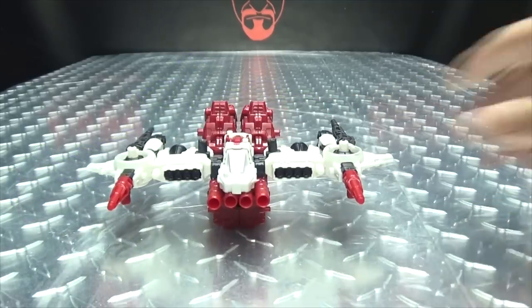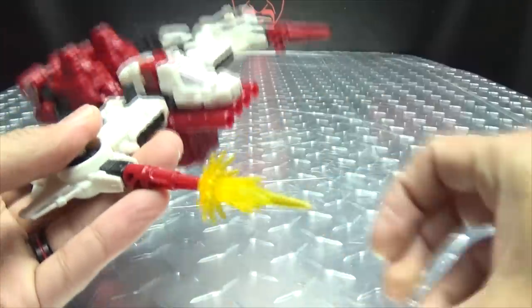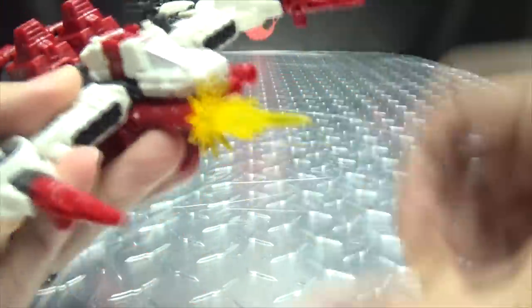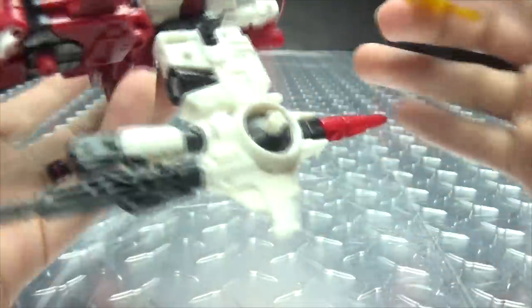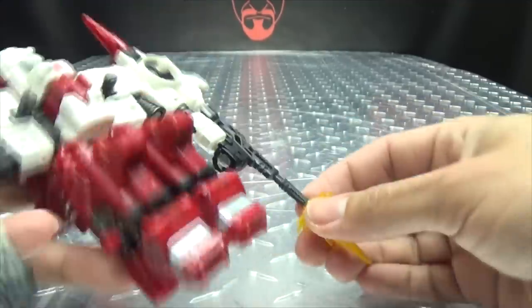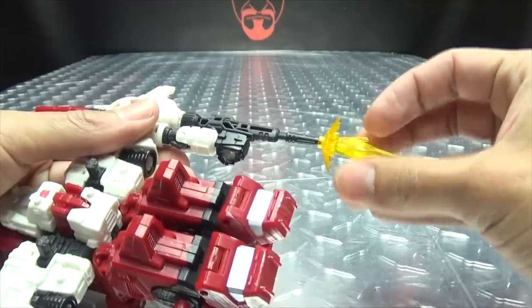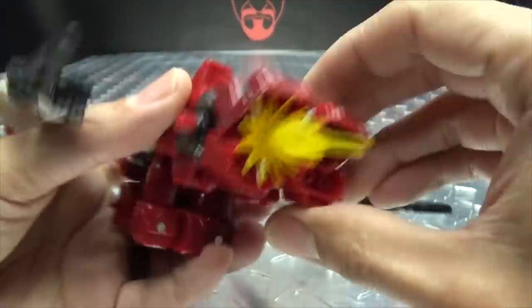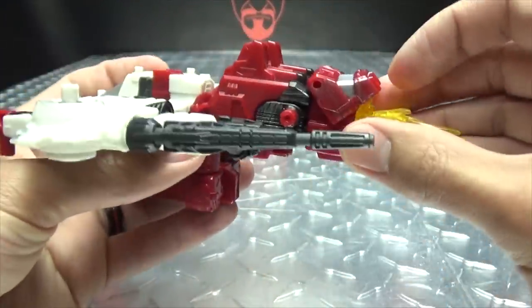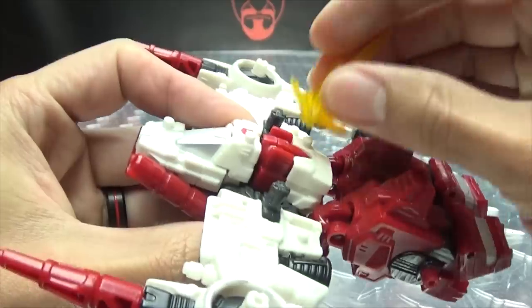As far as effects parts compatibility, you have multiple points here. You can plug these on there. You can plug these into any of the four cannons right up front. You can plug them onto these guns, although these don't stay on too well because the post port is very small, but you can plug them on there. Also, you can plug them onto the thrusters if you wish. You also have a couple of spots up here — you can do that if you want.